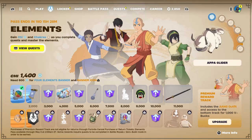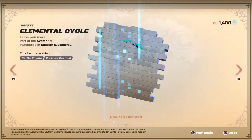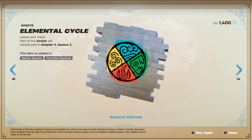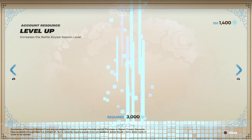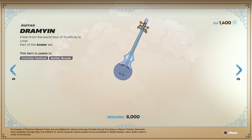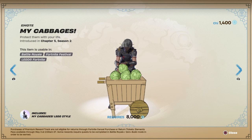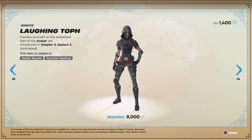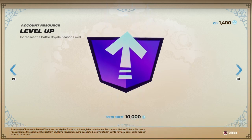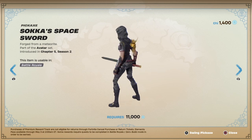Alright guys, so as you can see right here is the new little battle pass. It is pretty much just another mini battle pass. The free rewards you get are: a spray, a back bling, a level up token, a loading screen, another level up token, a guitar for music, another level up token, and you get this emote which — as you saw in the video — it gives you cabbage. You also get this emoticon, this level up thing, and for the last reward you get this pickaxe, which is pretty clean.